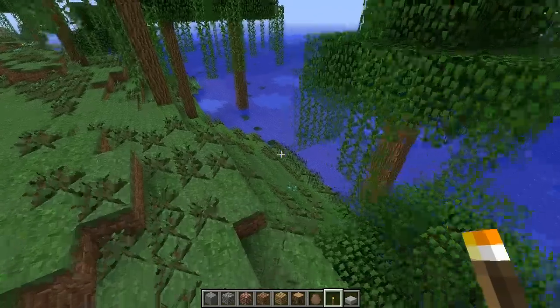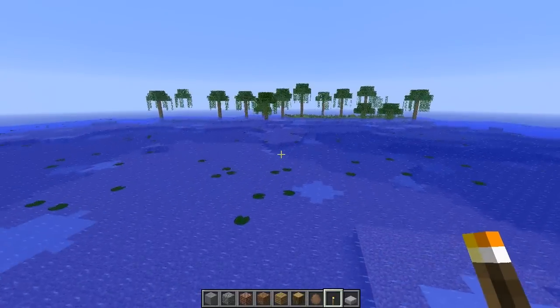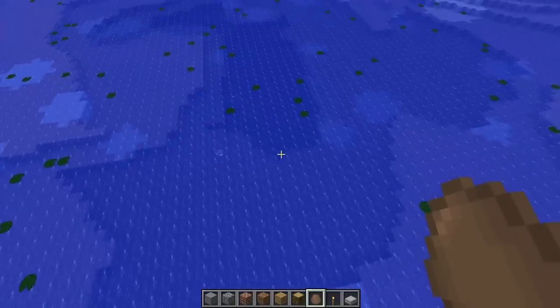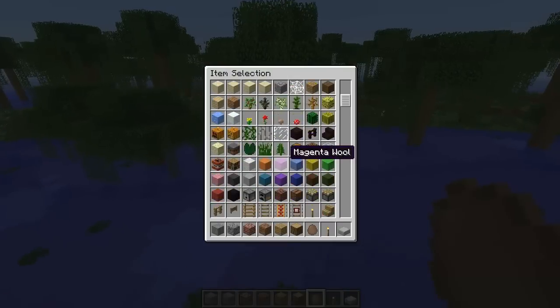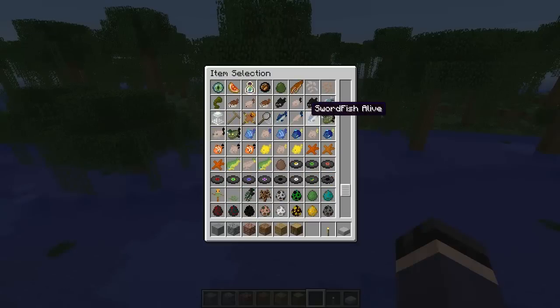We have some bunnies here — those are specific, so that works. And we have a frog here — yes, that's what we want to see near the swamp. This is the green swamplands biome. We also have some glowfish and some Minecraft fish spawning here too, which is great. It's a great way to incorporate ExtraBiomesXL with AtmosMobs.